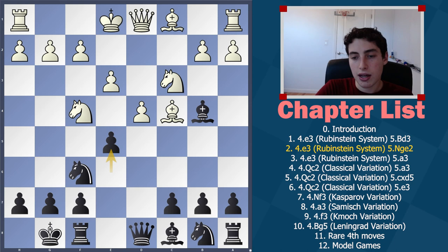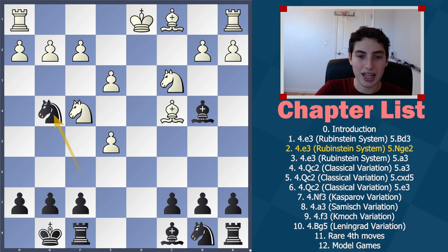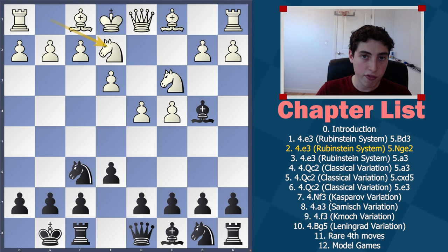Here, if they take, then after queen takes on d1, king takes on d1, we have knight g4 going for the fork, going for the pawn back, and it's already a little unfortunate. Their pieces, although developed, aren't too meaningful, while our pieces are very strong here — especially look at this knight. Therefore, the majority of the video we're going to be covering the most logical and common continuation, which is a3.